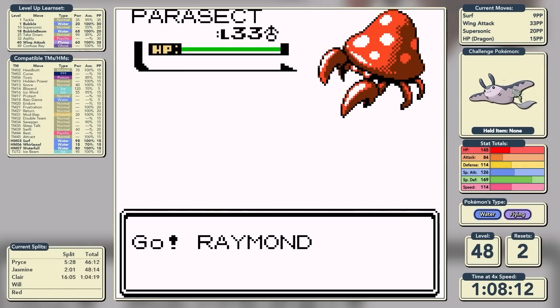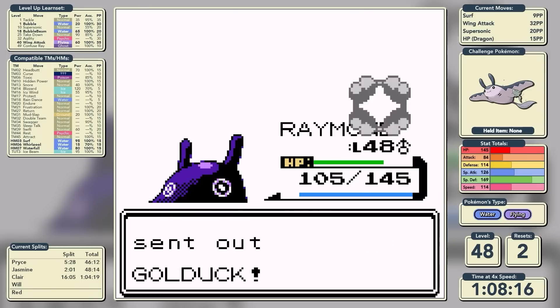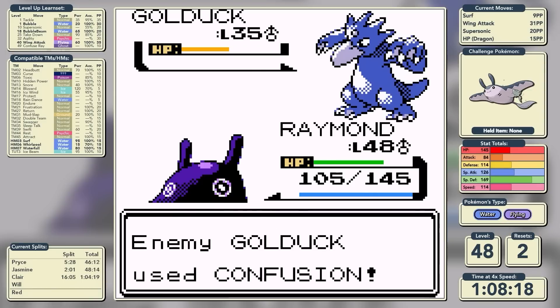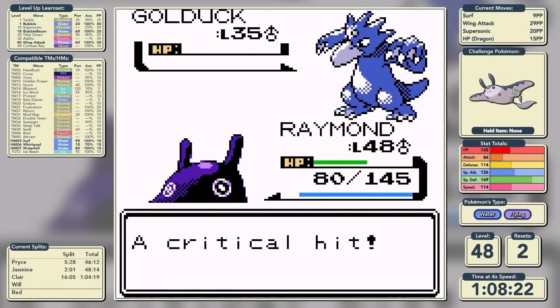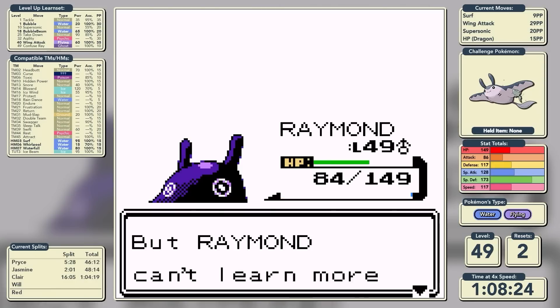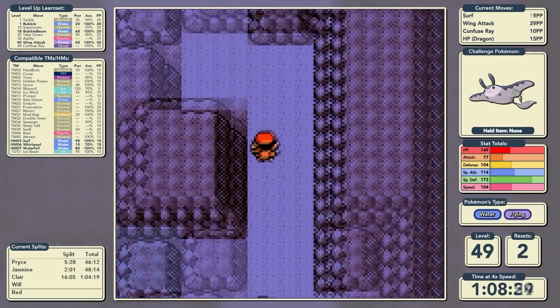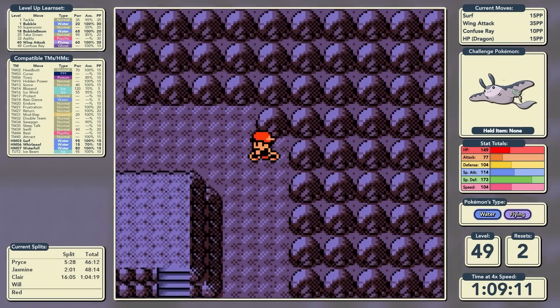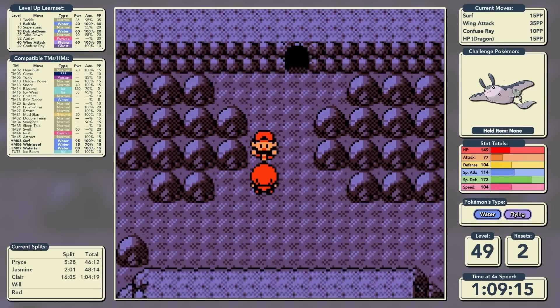Before battling the Elite Four, we take on a Cool Trainer with a Parasect. At level 49 we can learn Confuse Ray, which is just better Supersonic - we sacrifice a little PP but gain 100% accuracy now, which is a major improvement. We head to the end of Victory Road for the final rival battle.